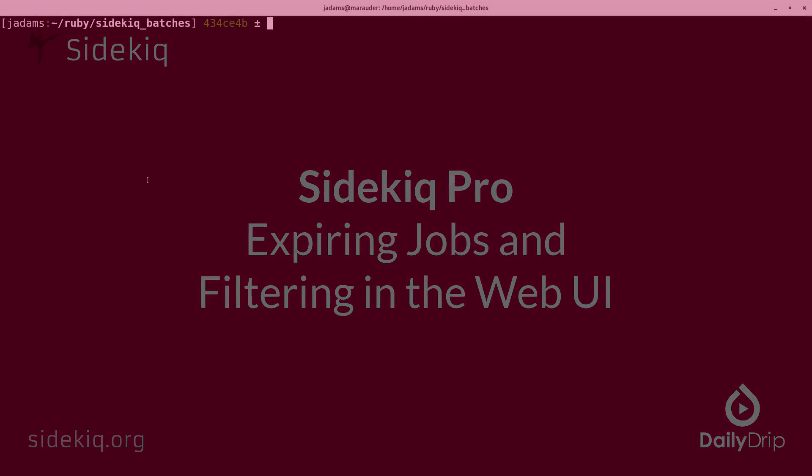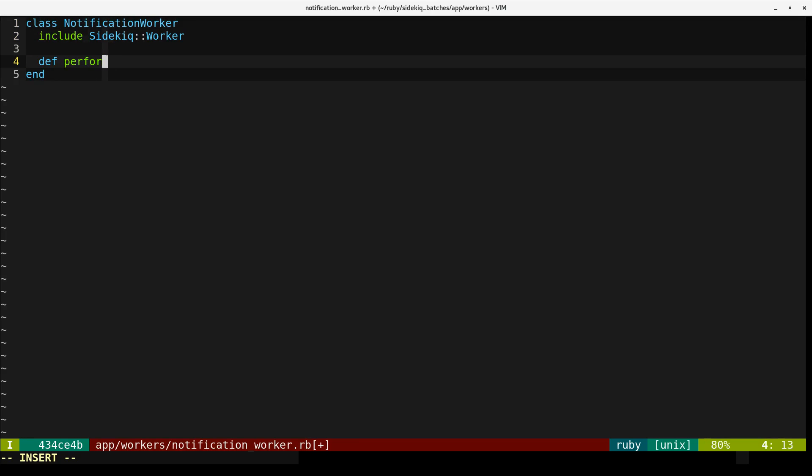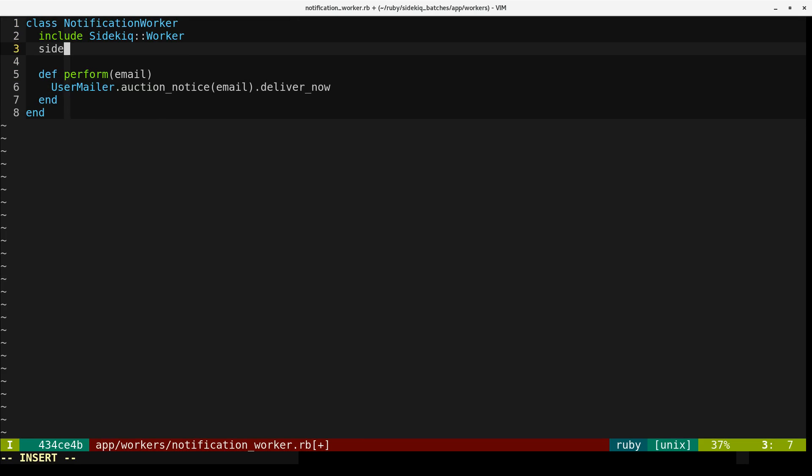We'll use the application from the last episode, just to have a starting point. Let's assume we're building an auction application, and we want to notify someone that their bid has just been beaten. So we're going to add sidekick_options, expires_in: one hour.